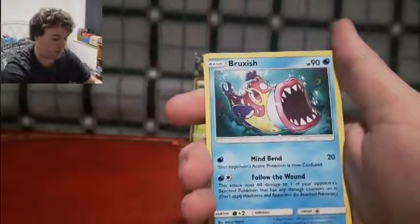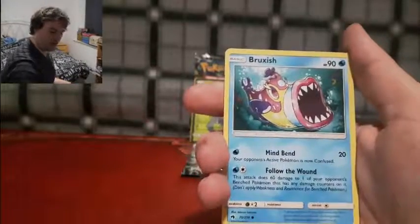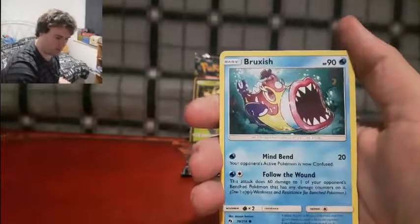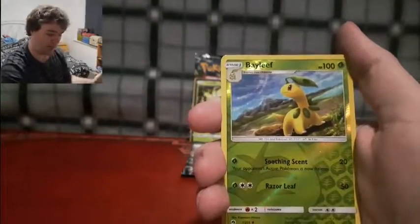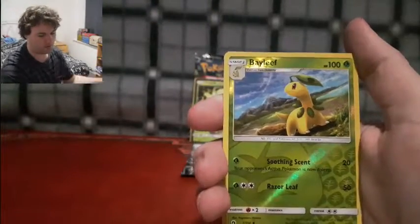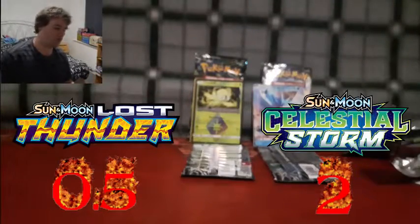...yeah, this Lost Thunder pack is gonna be a dud. An ugly dud — since we pulled the Pokémon that should not be named on this channel. Then we've got reverse Bayleef. And that was probably it. Celestial Storm's got two points, and Lost Thunder has got like half a point.